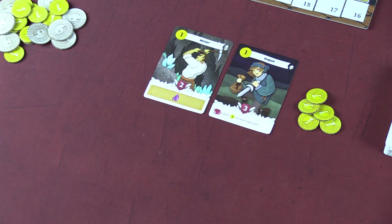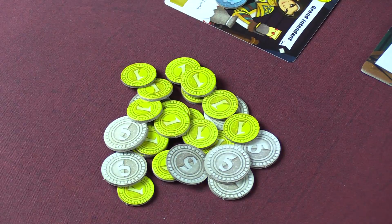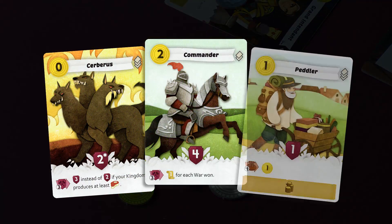In the deployment phase, you will play the cards into your kingdom paying their cost. These cards have special abilities, monetary income, and can produce resources that are used to construct buildings later in the round.